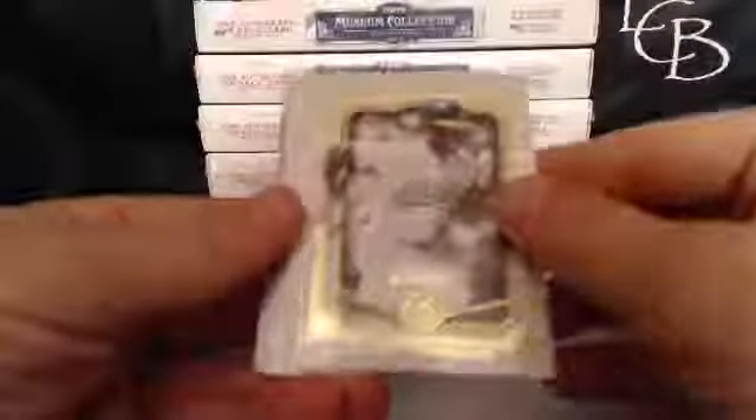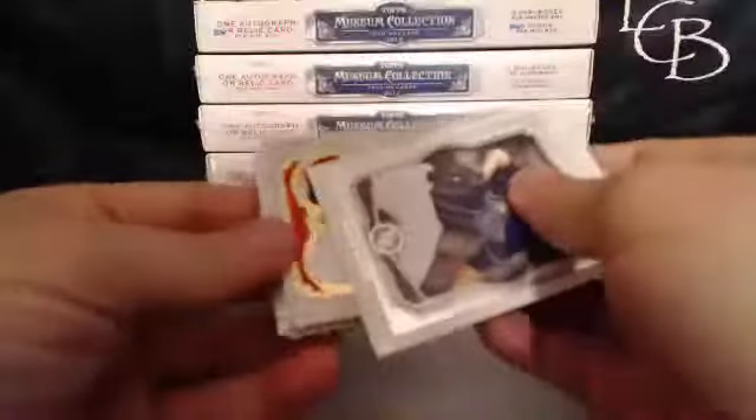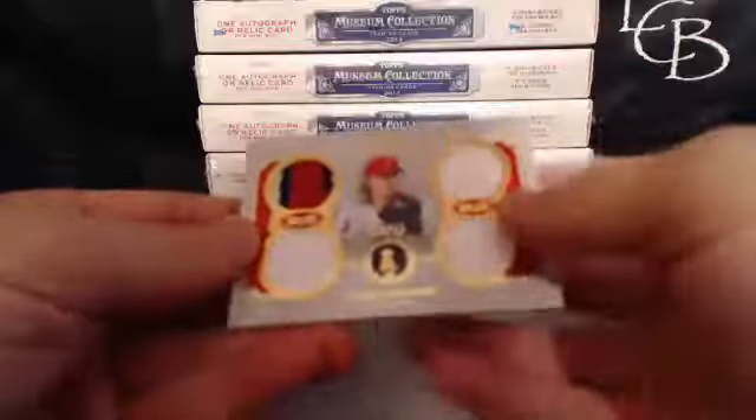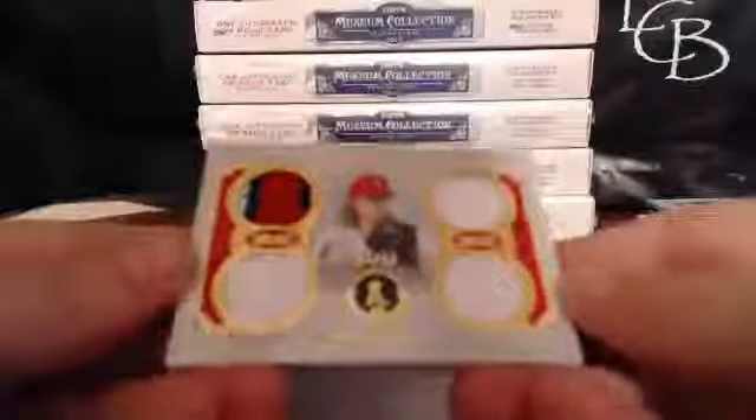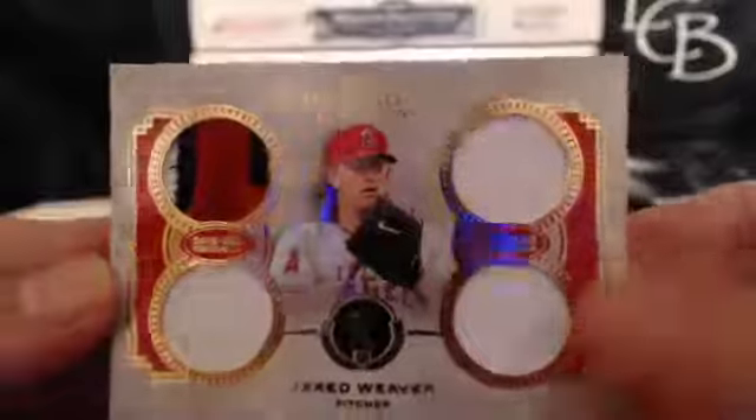We got Rick Anderson, Miguel Cabrera, Juan Marichal, David Price, and the quad relic for the Angels — Jared Weaver, 18 out of 75, and that goes to Steph. So Steph with two Angels hits early.